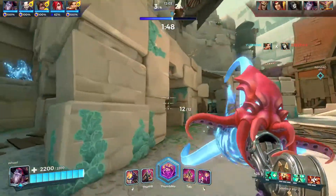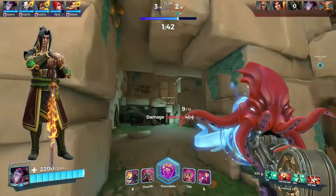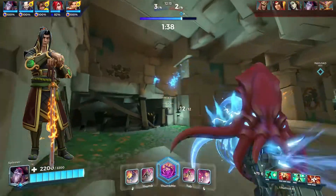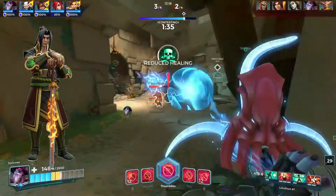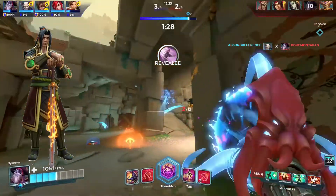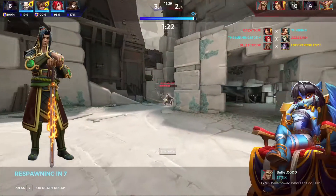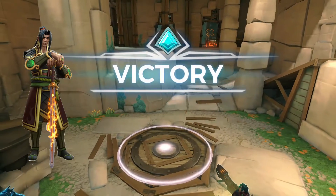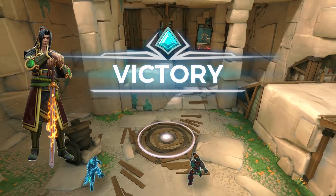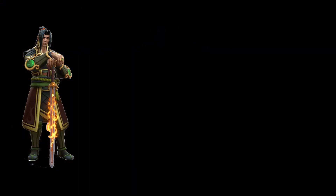Finally, Zhin is a counter because he can smolder through Dredge's explosions and hits for solid damage. This forces Dredge to use all of his abilities just to kill Zhin, leaving him out of ammo. Once Dredge is out of ammo, Zhin can easily finish him off. With that, that's the end of the how-to-play Dredge video.